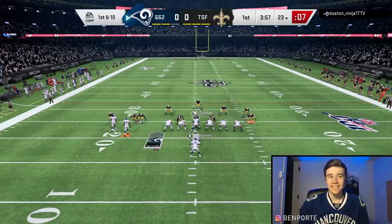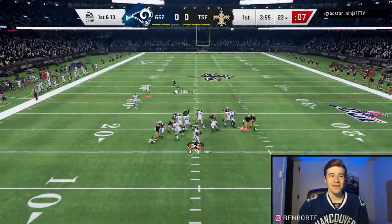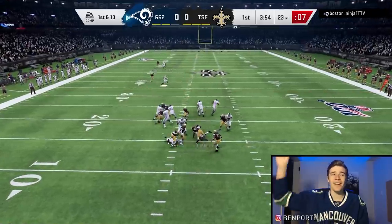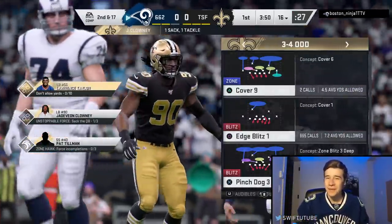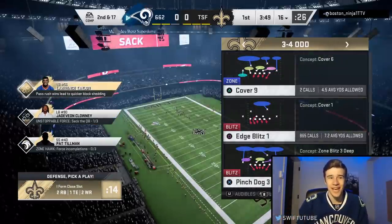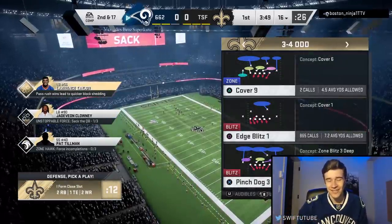Starting out on defense, I can see he's got Randy Moss activated so we're sending absolutely everyone. We're able to get a sack on first down. On defense we can basically play the same as normal — it's on offense that we have to make changes. Great start on D.